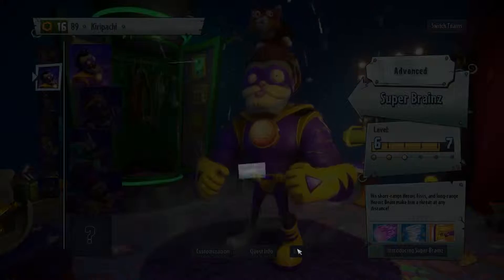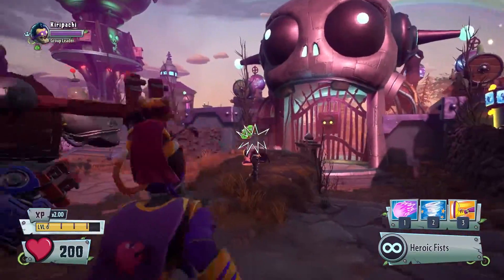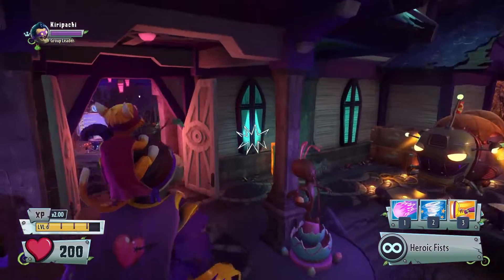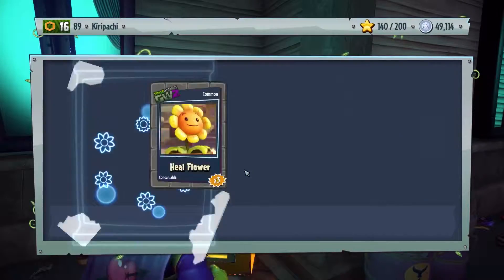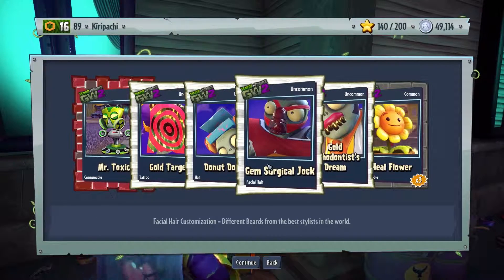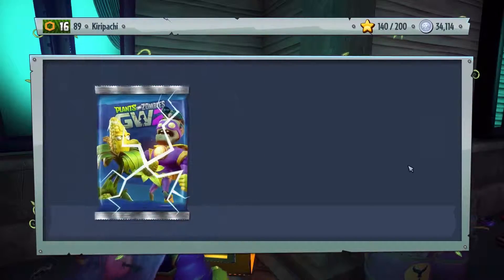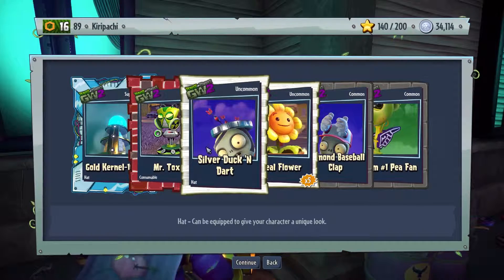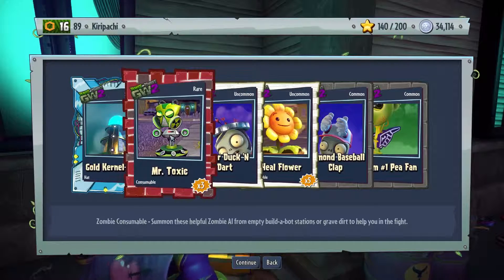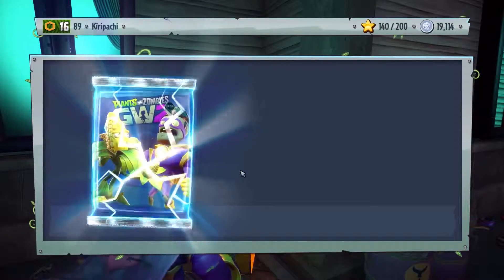All right, more sticker packs! I'm going to open a couple of sticker packs - let's stick with the 15k's, seems to be working out for us. Heal flower, gold orthodontist dream, gem surgical job, donut dome, gold target and a Mr. Tox - two of them actually, not bad at all. Next up: gem number one P-fan, diamond baseball clap, five heal flowers. I have a lot of heal flowers - I should probably play more garden ops. I've been mostly playing graveyard ops because I want to unlock that damn computer scientist.